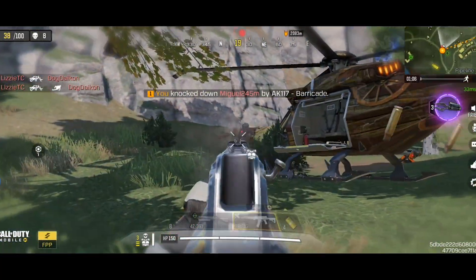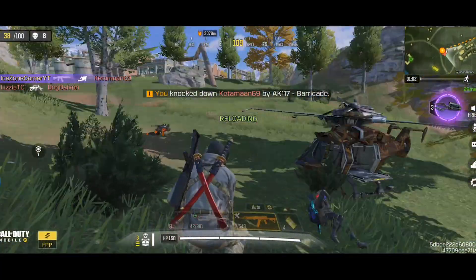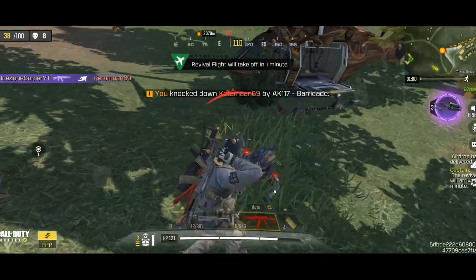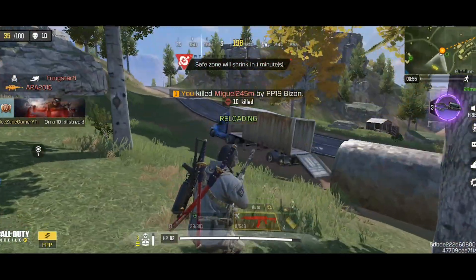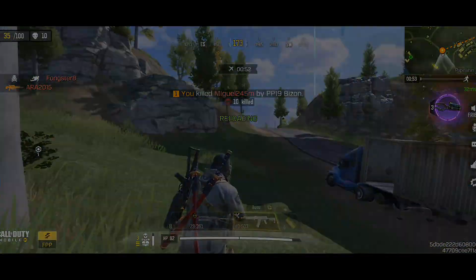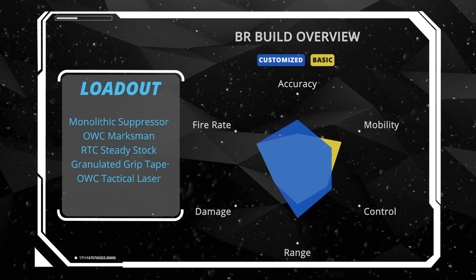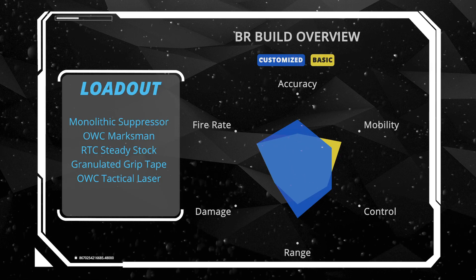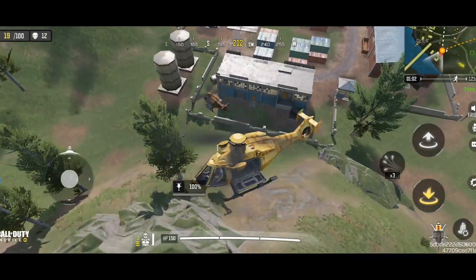The AK-117 is available as uncommon and epic blueprints on the floor, and can be found from air drops as a custom weapon. To sum up, this is a maximum range build specially designed for BR. It improves damage range and provides better accuracy and control, at the cost of weapon mobility. Overall, AK-117 is still one of my favorite weapons in BR, even though it has been overcome by many new weapons.